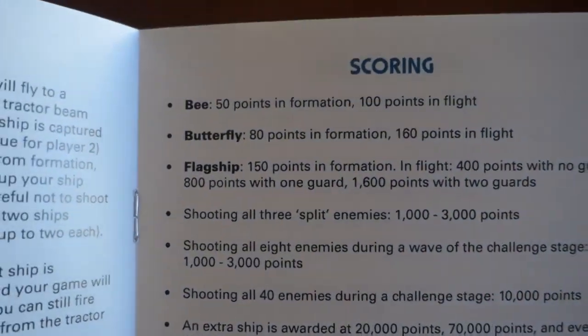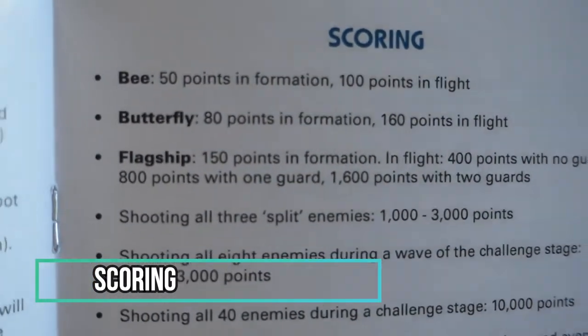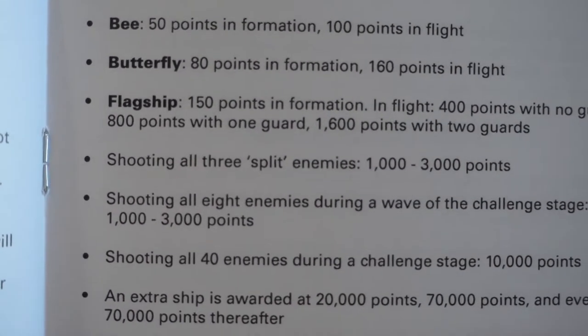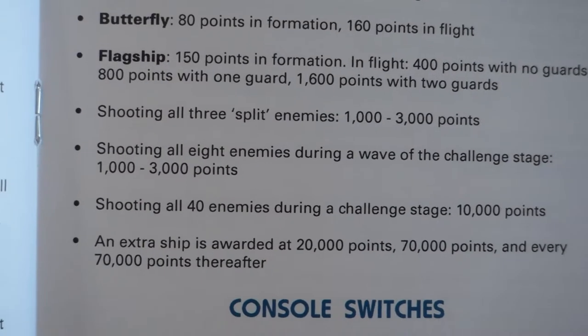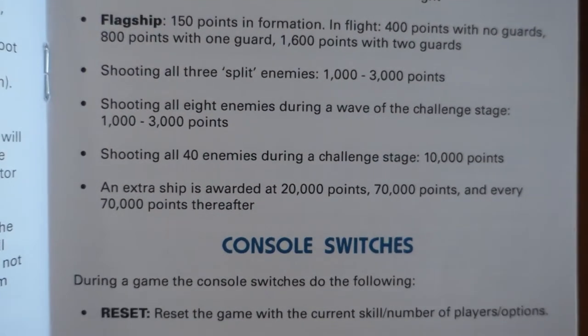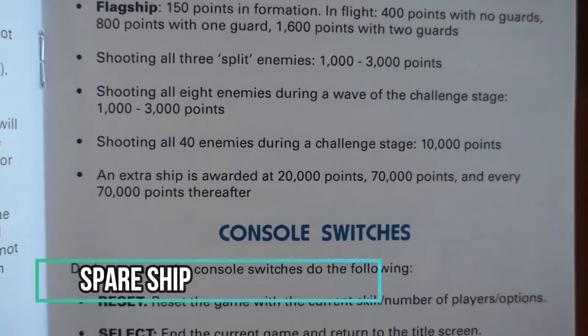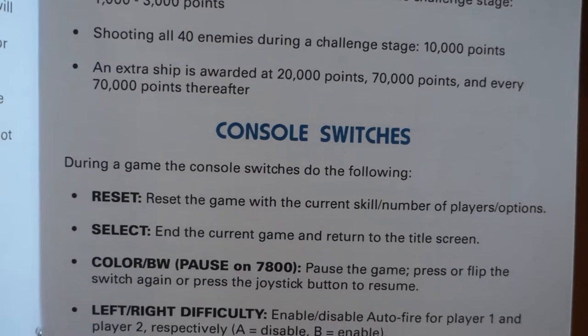The bees are worth 50 points in formation and 100 points in flight. The butterflies are worth 80 points in formation and 160 in flight. The flagships are worth 150 points in formation, and in flight are worth 400 points with no guards, 800 points with one guard, and 1,600 points with two guards. Shooting all three split enemies ranges from 1,000 to 3,000 points. Shooting all 40 enemies during a challenge stage earns you 10,000 points. A spare ship is awarded at 20,000 points, 70,000 points, and every 70,000 points thereafter.